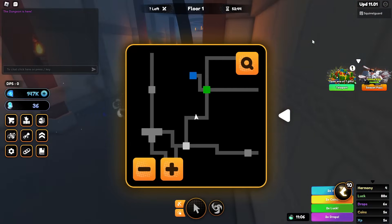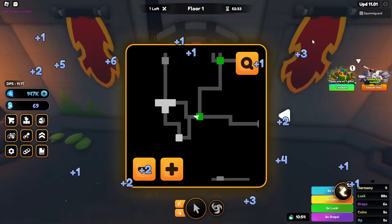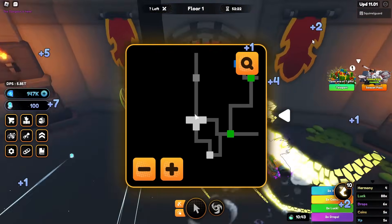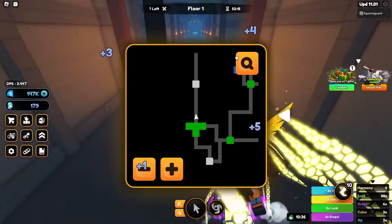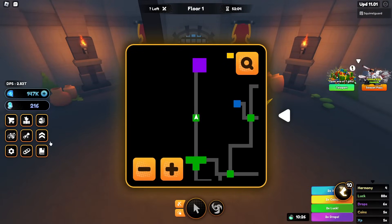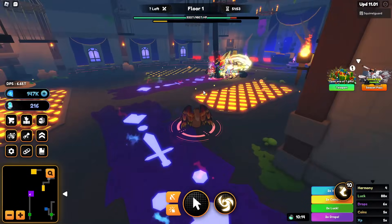Shrines do not reset when the dungeon resets. Enemies do reset, and how many rooms you've cleared apparently also resets. I'm going to see if I can get into the boss room — this boss room will take me to the next floor. The door is open — yep, the boss is there.